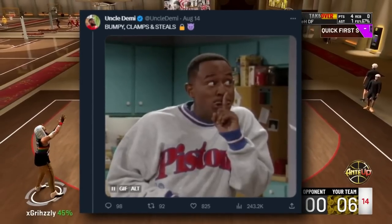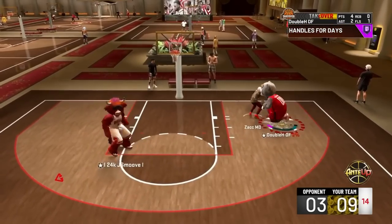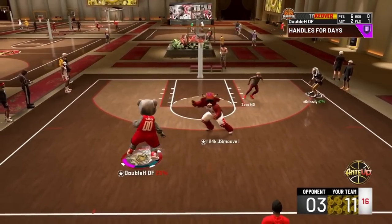Another tweet from Uncle Demi mentions bumpy clamps and steals — basically saying locks are going to be crazy. The bump mechanic causing adrenaline loss is important here: if I'm guarding someone and bumping them, they're going to lose adrenaline. My build is going to have great defense, so this is a huge W for me.